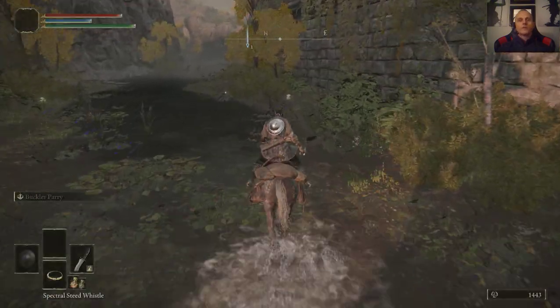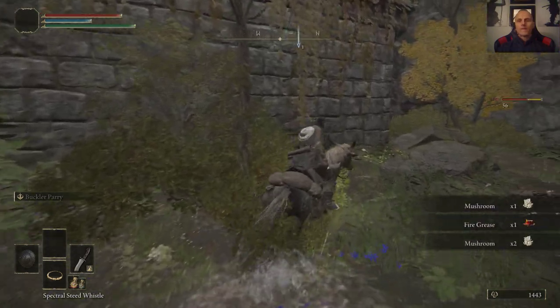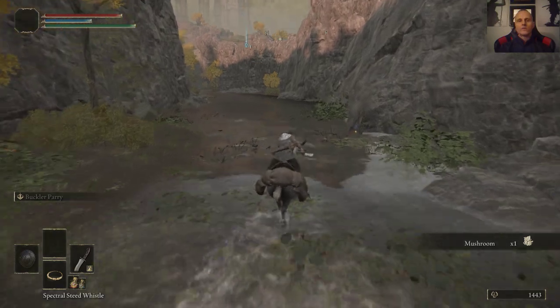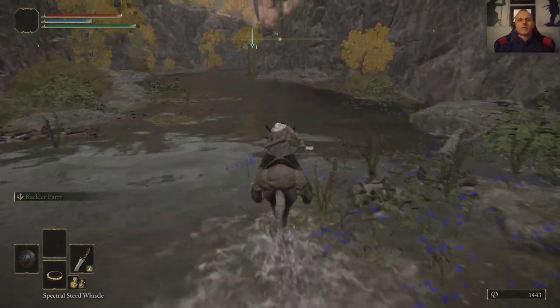There are a few things that we can pick up here. Let's go ahead and get these mushrooms. We're going to see some undead — leave them alone, you don't need them right now. You can go back and fight them a little bit later. I don't like leaving people behind because they usually come back and stab you in the back.